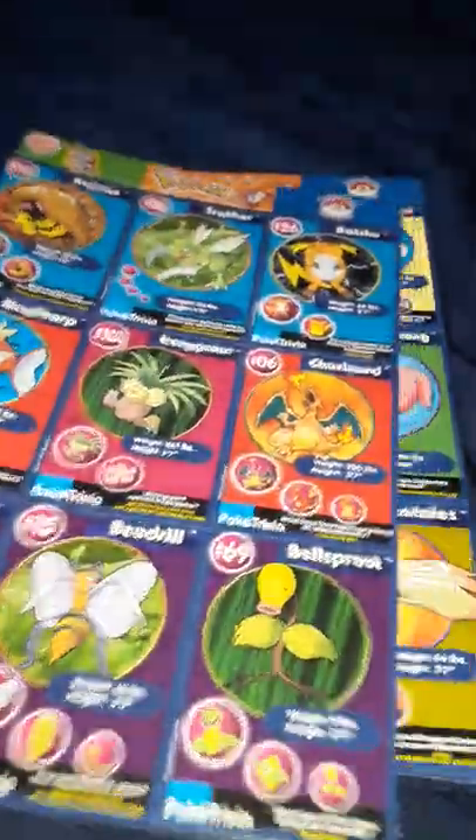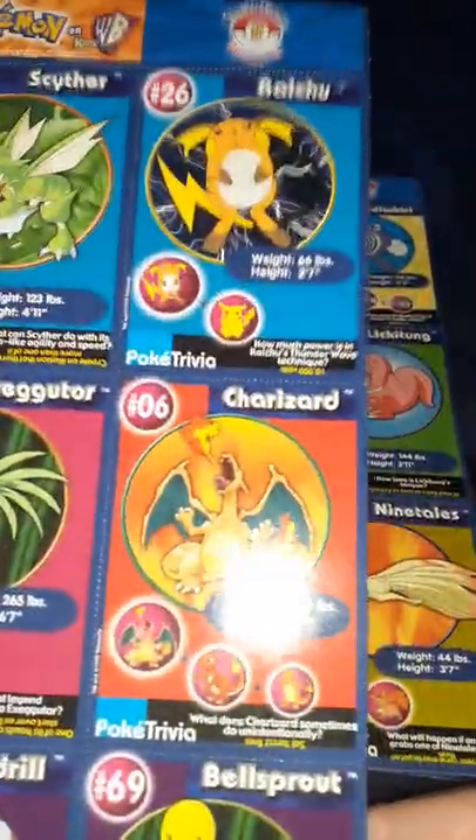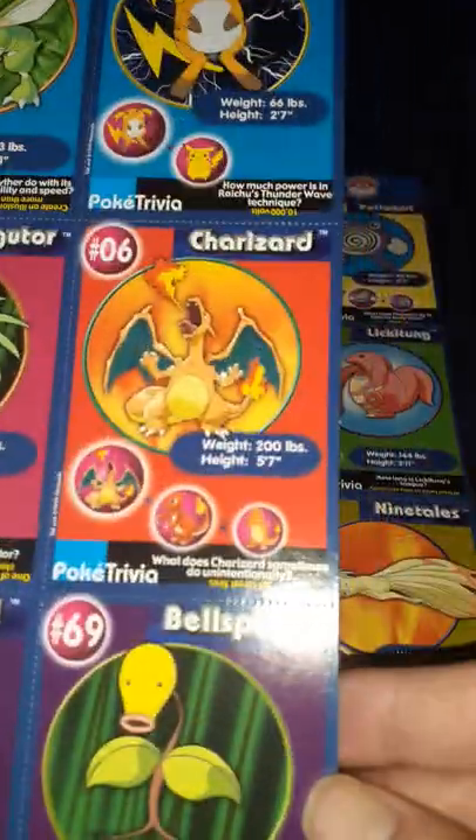Taurus, Taurus, Poliwhirl there I think, Raichu up there, Scyther, Magikarp — there it is. Pretty cool what's on the back of this, ain't it?